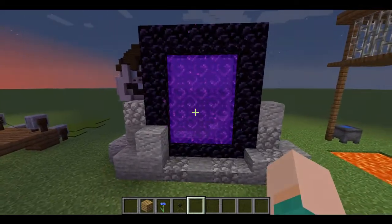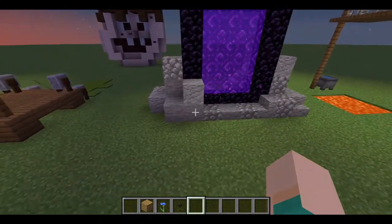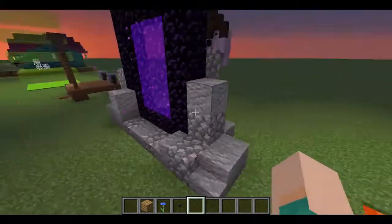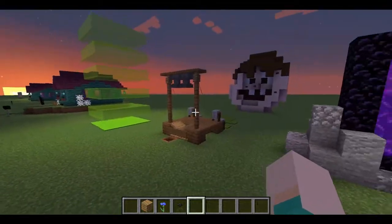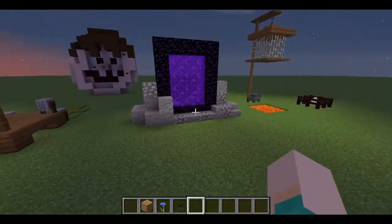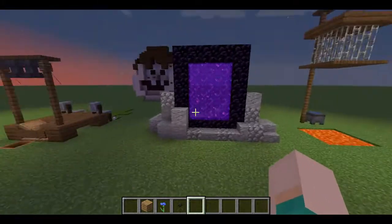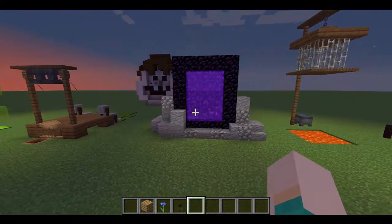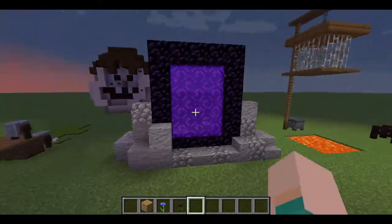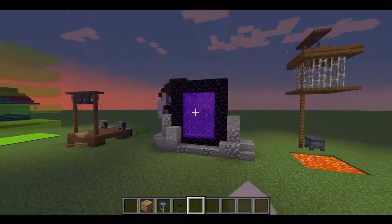The next feature is a nether portal. You might be thinking: why is a nether portal scary? Well, it's because of the way that I placed it — I placed some stone around it. The way that I decorated this nether portal makes it a lot scarier and spooky, especially if you put it in the correct place, which I will show you in a later example.